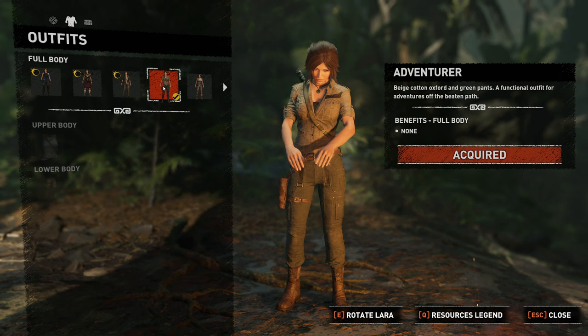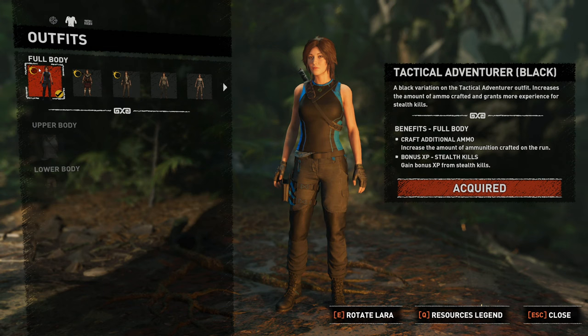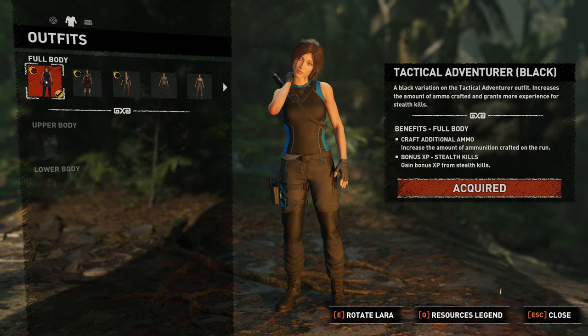Is this Rise of the Tomb Raider then? Beige cotton oxford and green pants — a functional outfit for adventures off the beaten path. We also have these ones with moons. I think these are DLC-based ones. That's why we've got the image of the eclipse. We're dealing already with twin goddesses of the moon — you can anticipate the eclipse is going to be a big thing in this game.